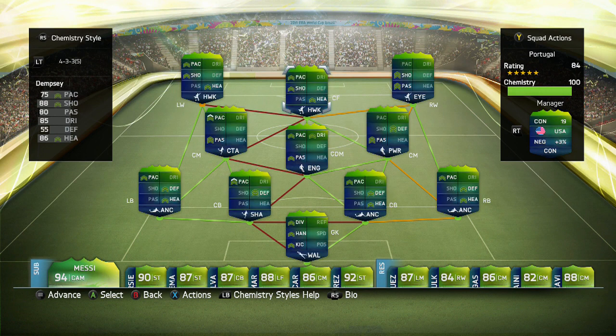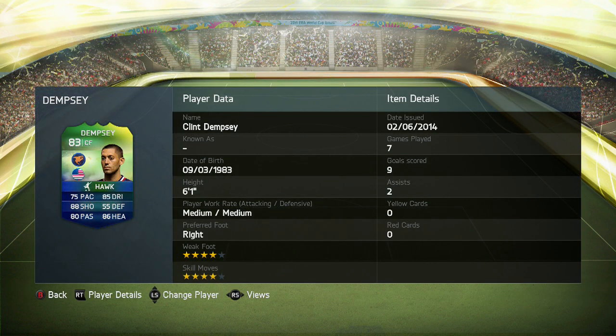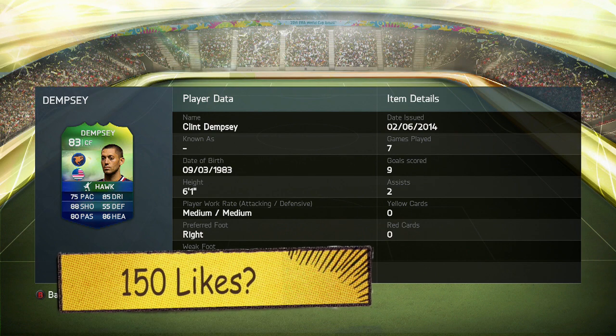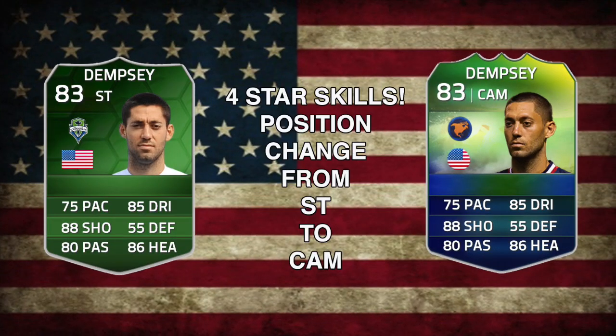So there's the squad I've played him in. I've got him as a centre forward in the false nine formation as well — I thought that would get the best out of him. He's 6 foot 1, medium/medium work rates, right footed, 4 star weak foot, 4 star skill moves on this mode, with 7 games, 9 goals and 2 assists. If this video can get 150 likes that would be absolutely amazing, and make sure you follow me on Twitter — there is a giveaway on there.